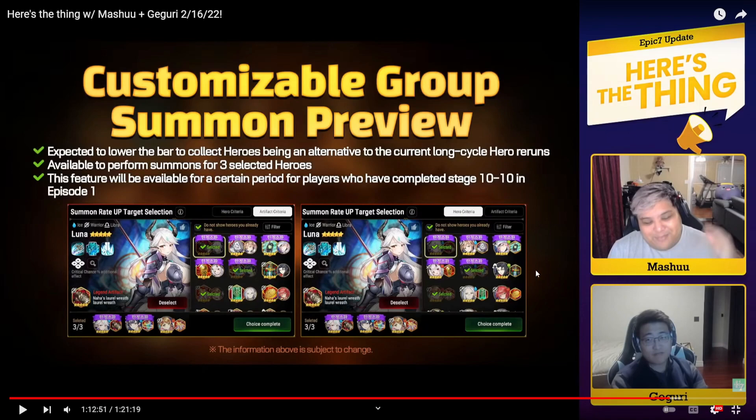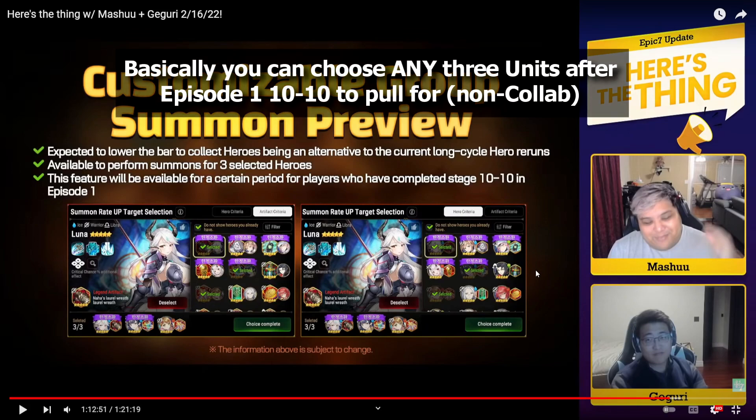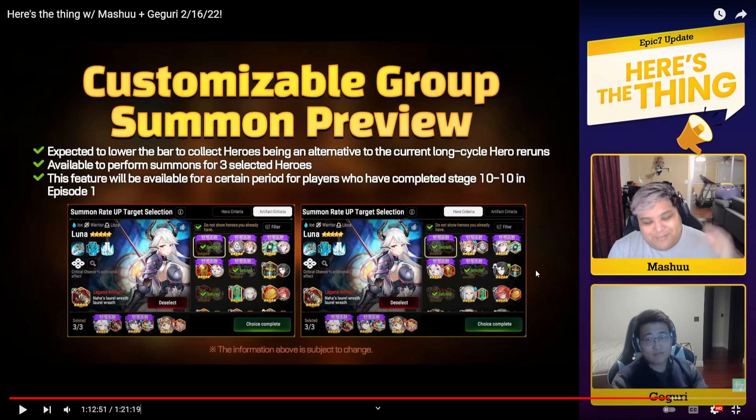On screen you can see Luna, SSB, and Landy — so you will be able to choose limited units. This means that before you complete Episode 1, you want to save a lot of your bookmarks because you want to be prepared to pull all three of these units. This feature will only run for a certain amount of time — about two weeks after you complete Episode 1. As for late-game players, I'm 99.9% sure you'll be able to get this feature as well, just like the selective summon for Season 2.